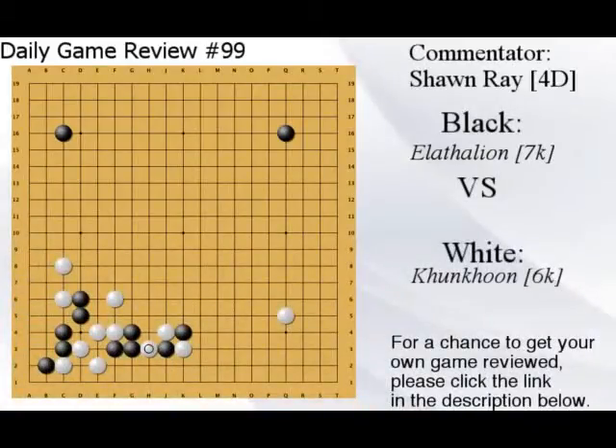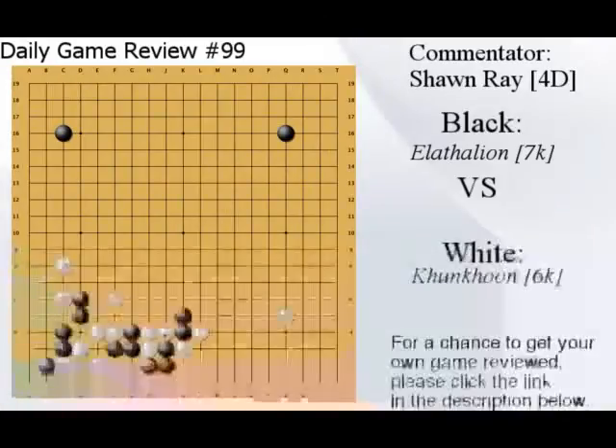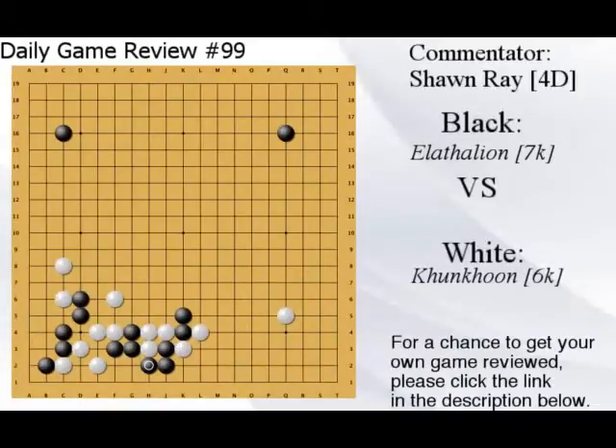Cross-cut here — let's see what the result is. Against this atari you're supposed to know the response. White connects, you play, and then this result looks good. White played this atari, which is not supposed to happen — potentially sacrificing — but this result also looks good for black. The cross-cut is okay, I think the cross-cut is okay.